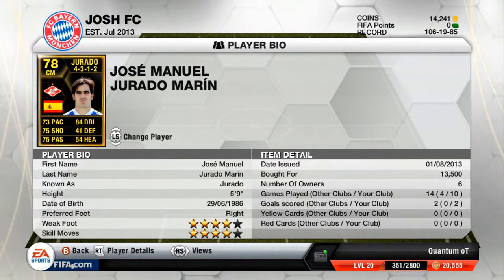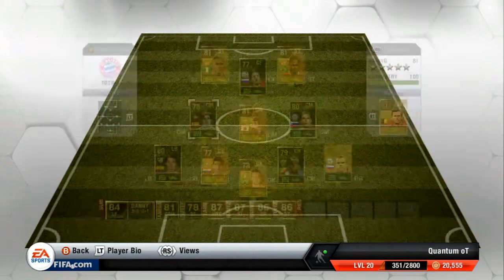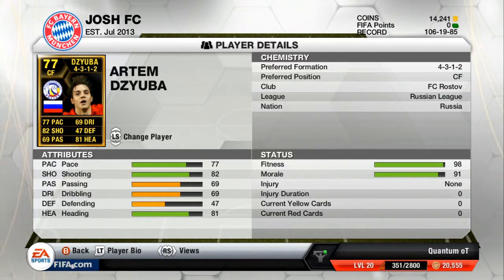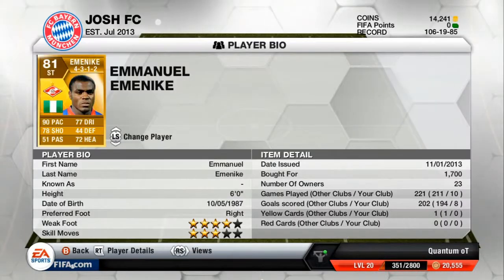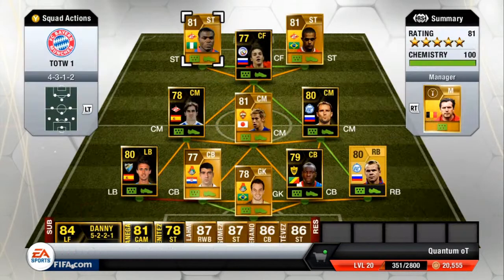Right now I'm just showing you all the players and how much they're worth. This team has five in-forms, which is really nice. We've got Emanike Wellton up front, Honda in the middle, and Samba — this is a pretty good team. I like this team. I played a couple season games with this team before I started this video.